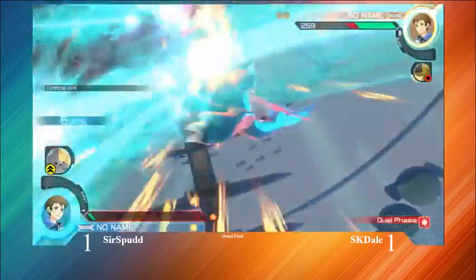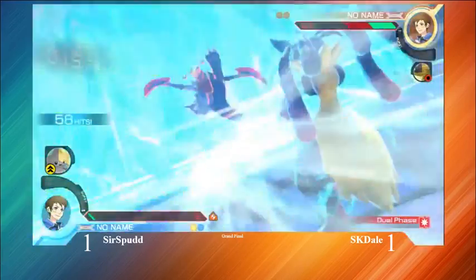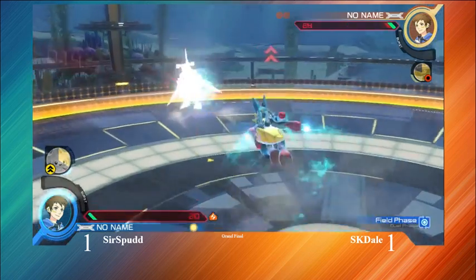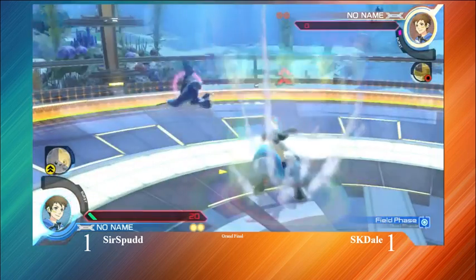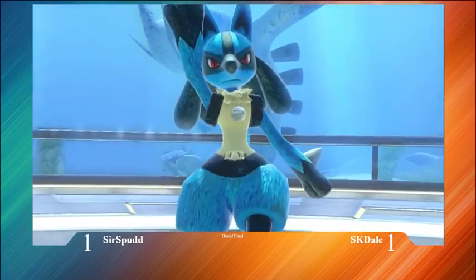He's going to use his free get-in. Eskado is just off on the spacing — that was really bold. I really like what he tried to do, but it was just off. Eats a lot of damage for it. He's going to have to take that Aura Sphere. Sir Spud taking game three right there, making it 2-1.